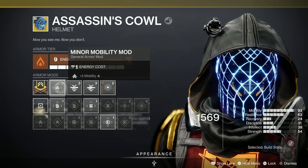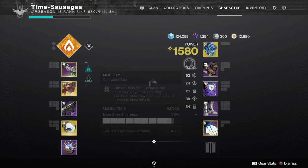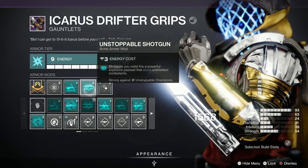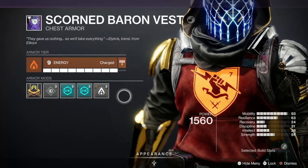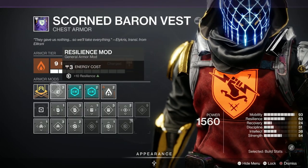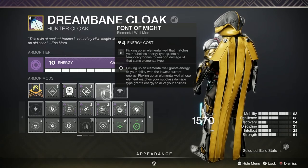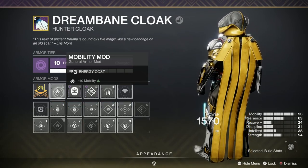I've squeezed in a Minor Mobility mod to push stats as far as I can — 93 Resilience and 63 Mobility, those are the two you really want to get as high as possible. For the Arms I've gone for Seeking Wells to pull them in, Unstoppable Shotgun and Anti-Barrier Scout Rifle, plus a Resilience mod. For the Chest I've gone for Well of Life so picking up Elemental Wells gives health, Thermoshock Plating twice, and a Resilience mod. Boots have Melee Well Maker for Well generation and Invigoration twice, plus a Mobility mod. On the Cloak I've gone for Fontaine to give weapons a bit of extra kick, Perpetuation, Utility Finisher for getting abilities back, and a Mobility mod.